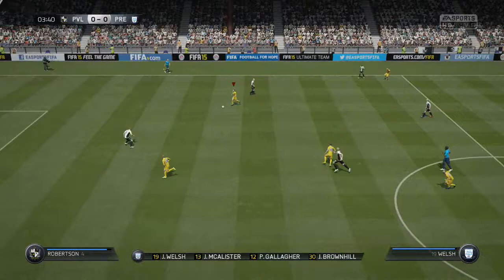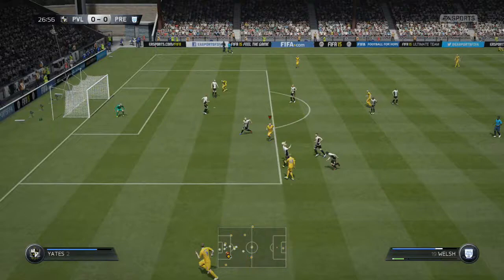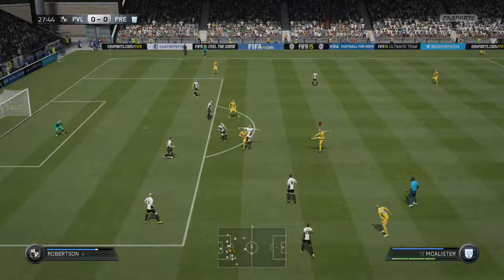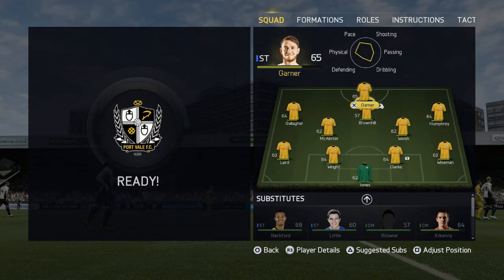Welsh plays a nice ball into Joe Garner but he just can't get enough behind it to beat the goalkeeper, Chris Neal — the ex-Preston goalkeeper himself. Then a nice ball into Gallagher, who whips it in; Welsh gets the ball, plays it into McAllister, McAllister has the shot, and the goalkeeper makes a nice save. Unlucky not to score — McAllister is looking for his first goal of the season.